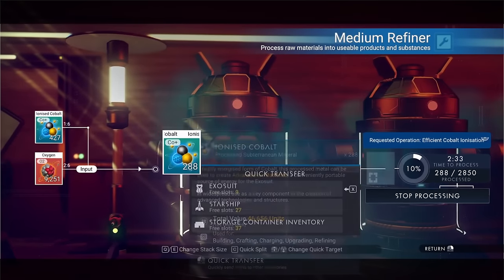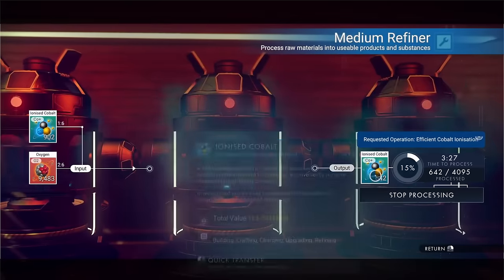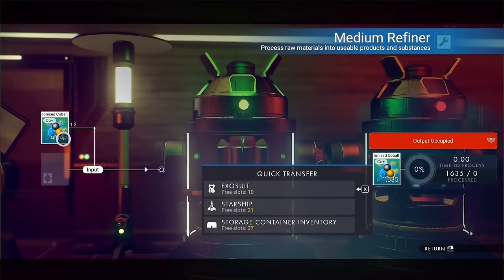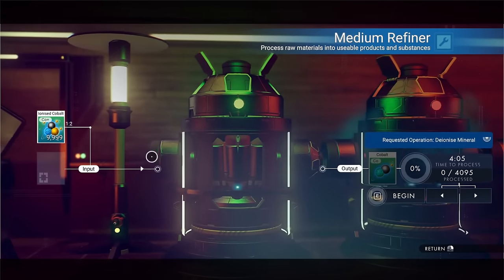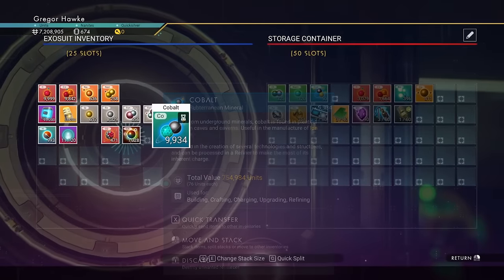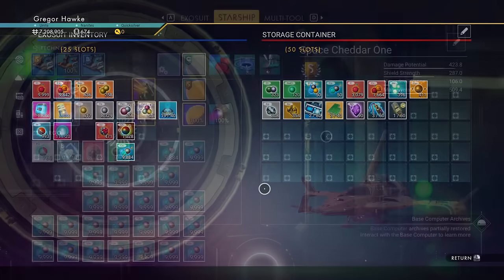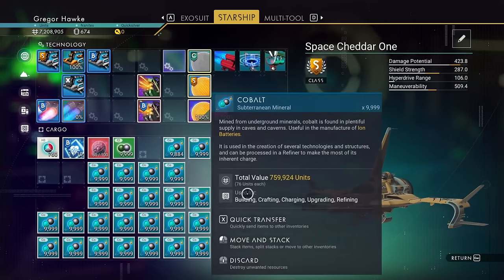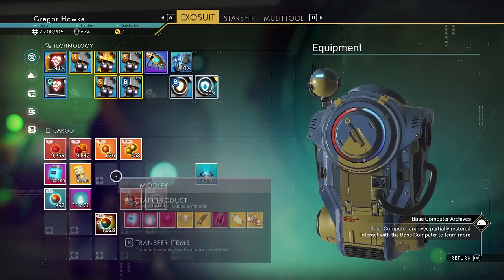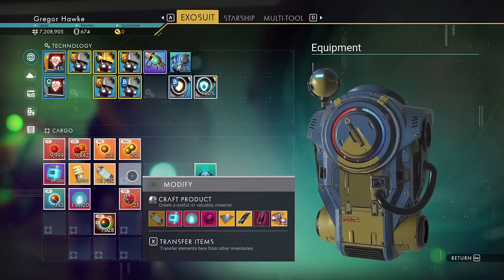Earlier we were focusing mostly on chlorine as well as a little bit of ionized cobalt, but now we're going to strictly focus on turning all of our cobalt and ionized cobalt into even more cobalt. Eventually you're going to totally run out of oxygen, so it's all about turning that ionized cobalt right back into cobalt. Before you set out to sell a ridiculous amount of cobalt, make sure you stash a little bit back at your base.